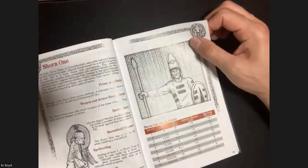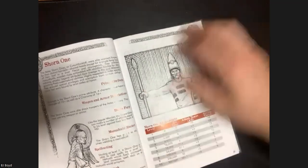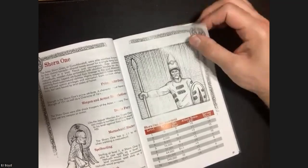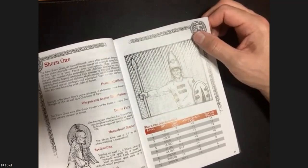Finally, the Shorn One - like a paladin. Once they get to level seven they start to cast spells as a first-level Nahualli and progress up from there. Definitely a paladin-like character. Pretty evocative character classes. Then they have money and equipment.